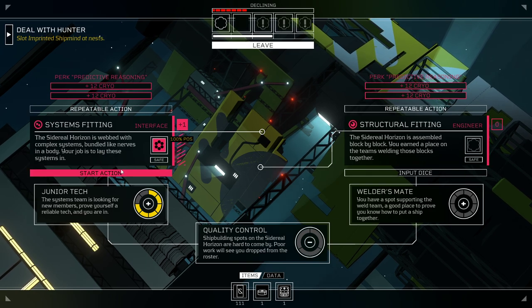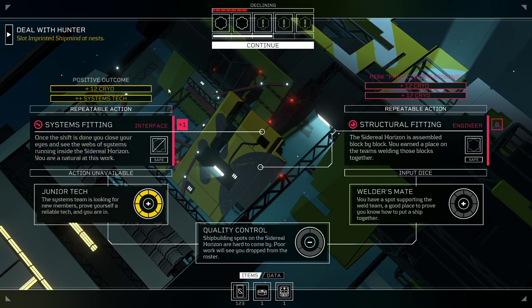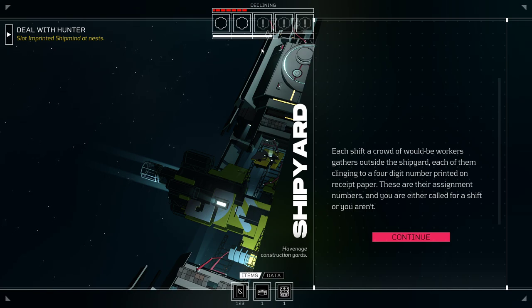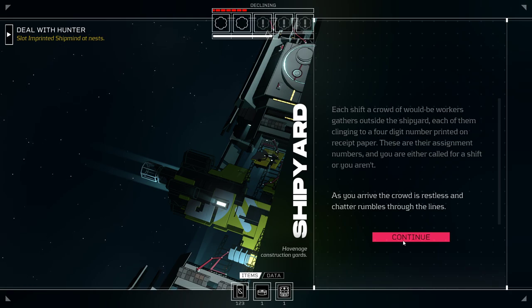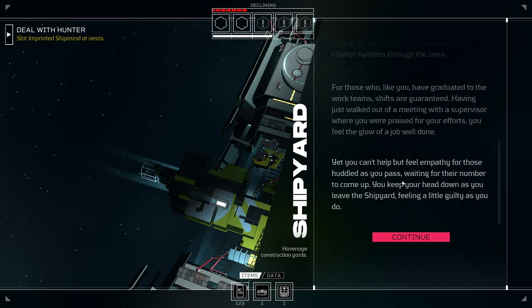100% positive — 12 cryo plus two systems tech. Each shift a crowd of would-be workers gathers outside the shipyard, each clinging to a four-digit number on receipt paper. These are their assignment numbers — you are either called for a shift or you aren't. As you arrive the crowd is restless. For those who have graduated to the work teams, shifts are guaranteed. Having just walked out of a meeting with a supervisor where you were praised, you feel the glow of a job well done — yet you can't help but feel empathy for those waiting.